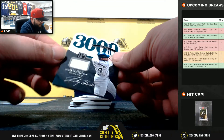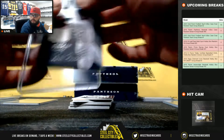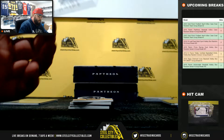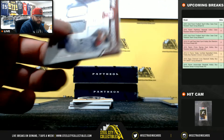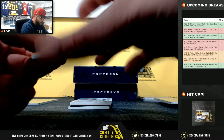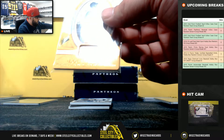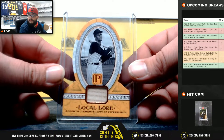Next we have Rickey Henderson 3000 Hit Club, 59 of 199, going to Michael P. Next we have Class and Rank dual jersey relic Mark McGwire, 29 of 99, going to Michael P. Next, Local Lore Roberto Clemente bat relic, 2 of 3 - that's going to Richard M. Nice hit!